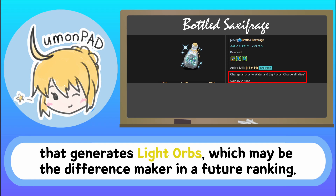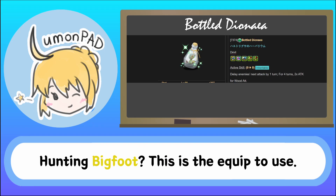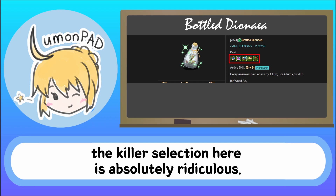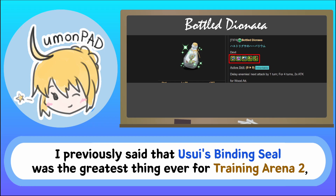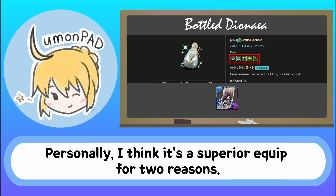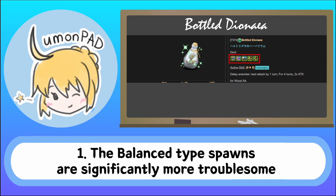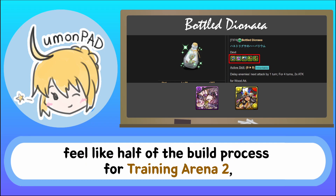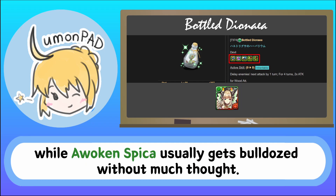This bottle evolution is the only two-turn haste and bicolor board active that generates light orbs, which may be the difference maker in a future ranking. Bottle Dionea — hunting Bigfoot? This is the equip to use. Though the minus HP and minus recovery will undoubtedly turn some people away, the killer selection here is absolutely ridiculous. I previously said that Usui's Binding Seal was the greatest thing ever for Training Arena 2, and Gung-Ho decided to prove me wrong with this monstrosity. Personally, I think it's a superior equip for two reasons. One, the balance type spawns are significantly more troublesome to kill than the healer type spawns — Winter Plum Virtue, Jinhua, and Elemental of Gold Glimmer, Genie feel like half the build process for Training Arena 2, while Awoken Spicca usually gets bulldozed without much thought.